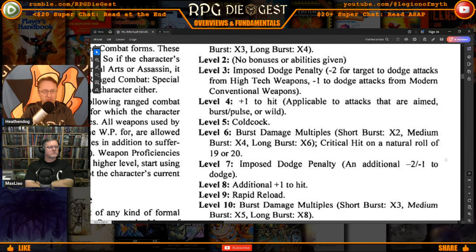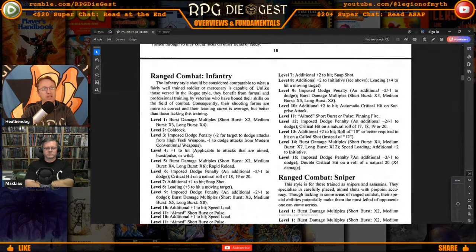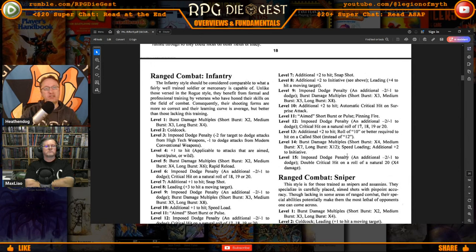Level five introduces 'cold cock' — pistol whipping somebody or hitting them with the butt of your rifle — which does extra damage because you're practiced at it. Then we get Range Combat Infantry. Burst damage multiples are the same: times two, times three, times four. At level two you get cold cock as well, because an infantry soldier is trained not just in ranged combat but to use their weapon in close combat — that's why they had bayonets at the end of their rifles.